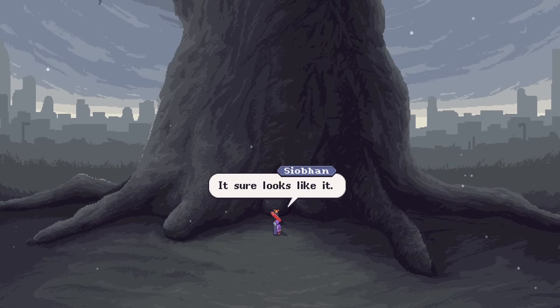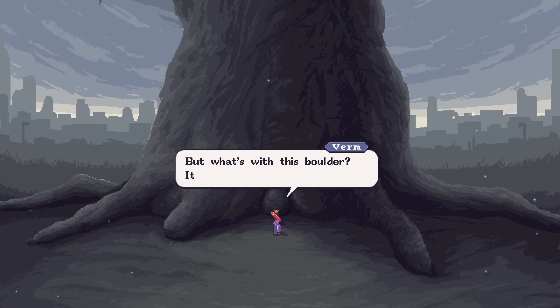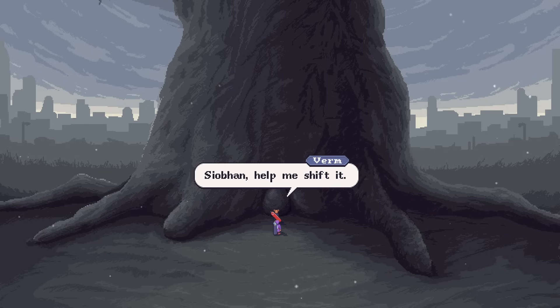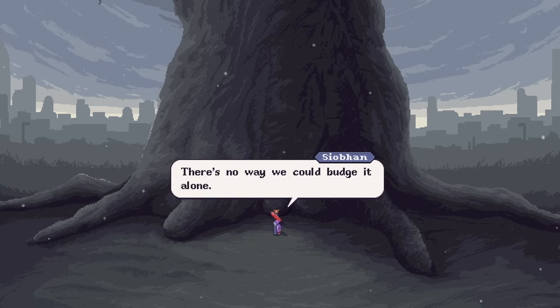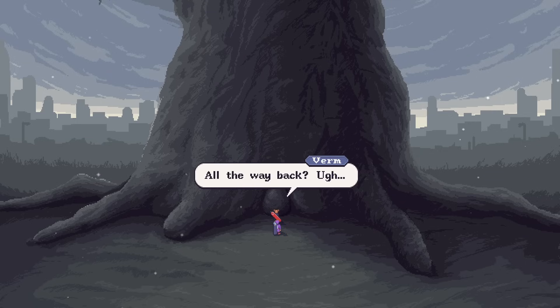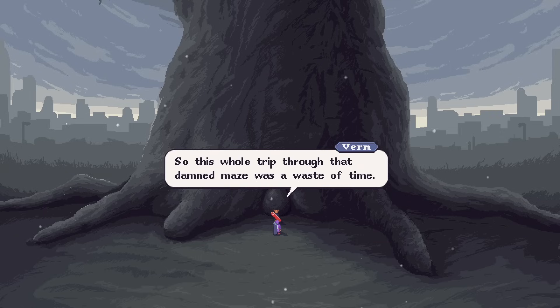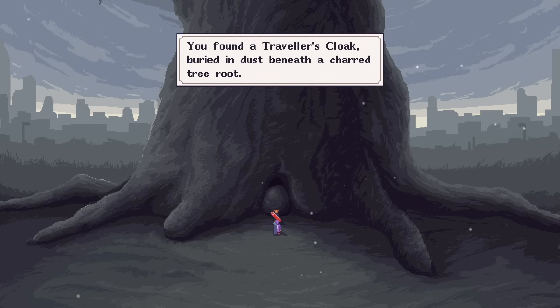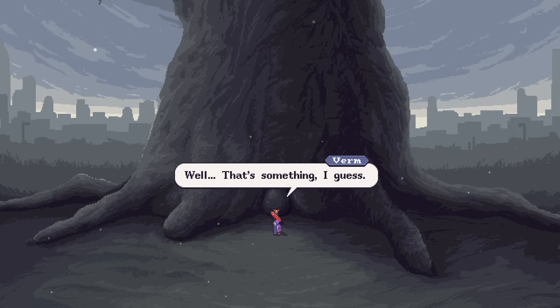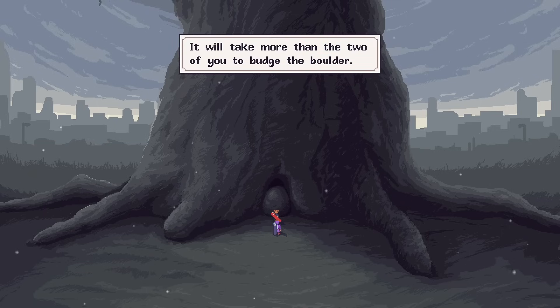I reckon this is the Ashen Tower. It sure looks like it. But what's with this boulder? It's blocking the entrance. Siobhan, help me shift it. It looks pretty heavy, Sir Verm — there's no way we could budge it alone. Let's go back to Sky Garden to get some help. All the way back? This whole trip through that damned maze was a waste of time. Not a total waste — look, you found a traveler's cloak, buried in dust beneath a charred tree root. Something, I guess.